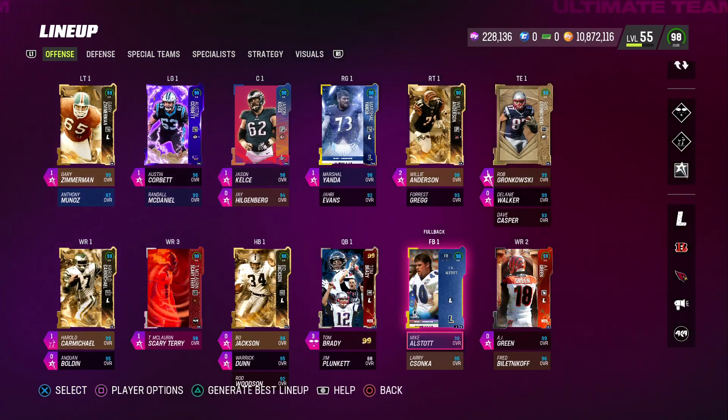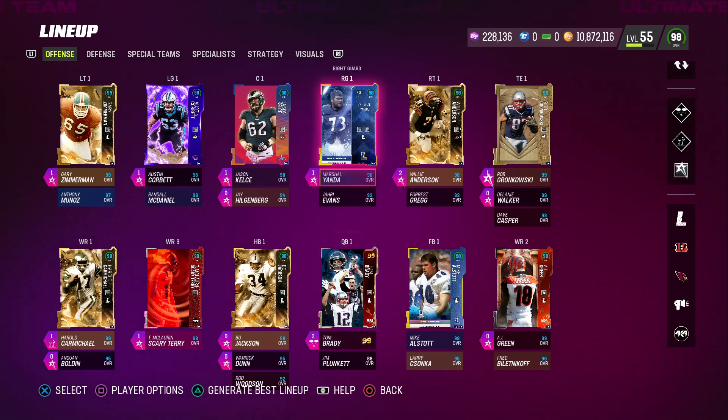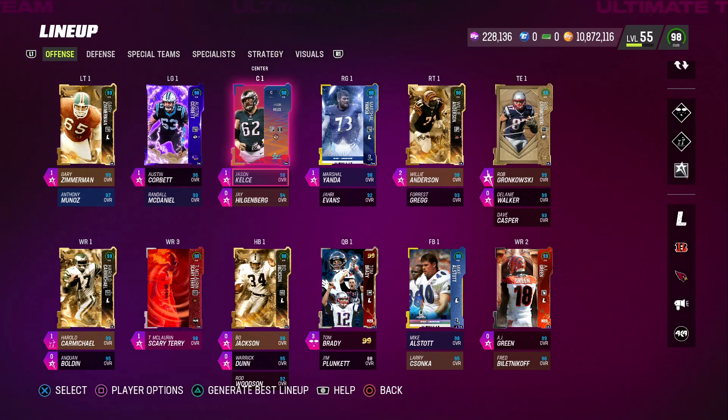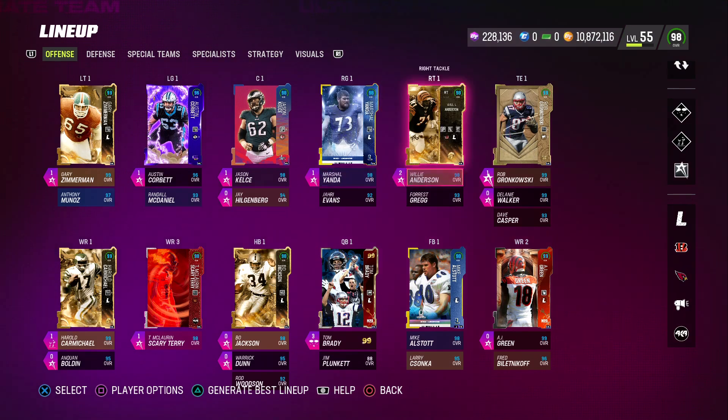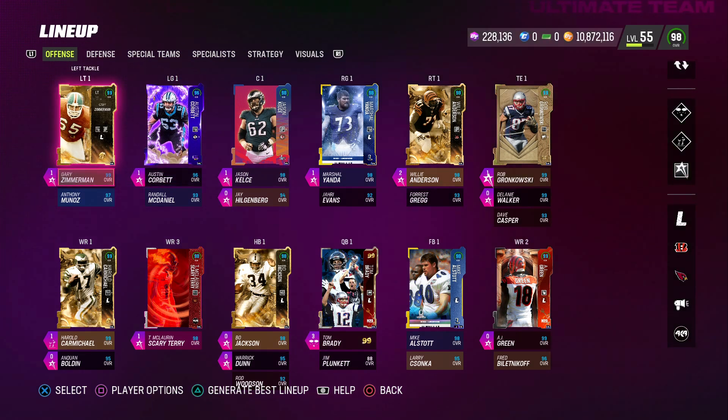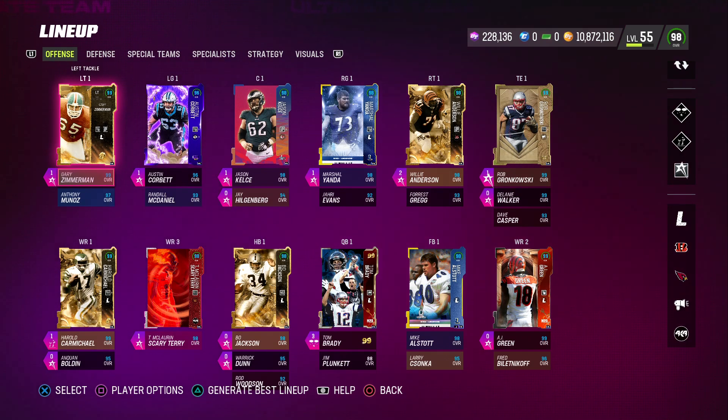For our offensive line, we have Gary Zimmerman at left tackle, Austin Corbett at left guard — he is a right guard who gets left guard as a secondary position, a 97 overall card from the Gridiron Guardians 2 promo. Jason Kelsey at center, Marshall Yanda at right guard, and Willie Anderson at right tackle. All 5 of these players get Secure Protector for 1 ability point. I also have Nasty Streak on 3 of my players for 0 AP.